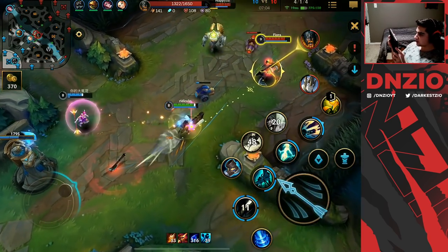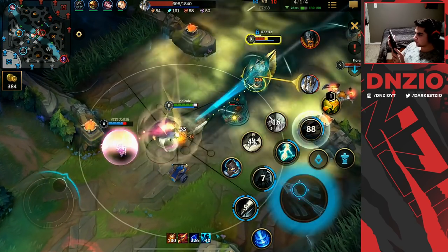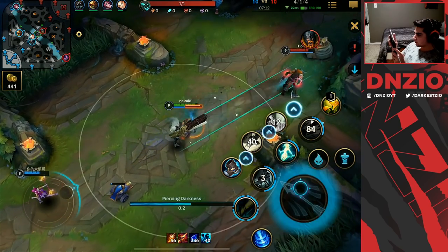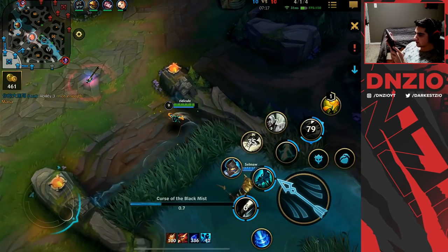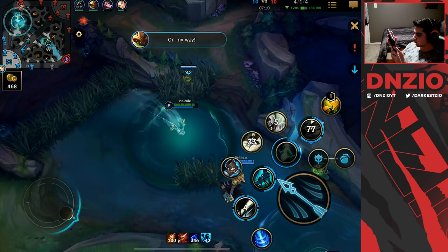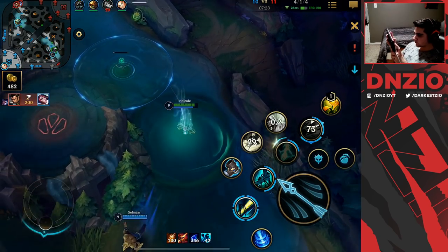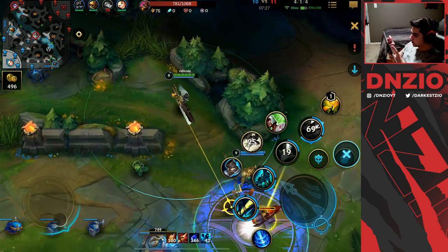We're up against Olaf — we're going to stack up on them here. I'm going to ult too, maybe I can do something crazy. I'm going to use my E so we can roam faster around the map. There should be some good souls here — we're at 42 souls.